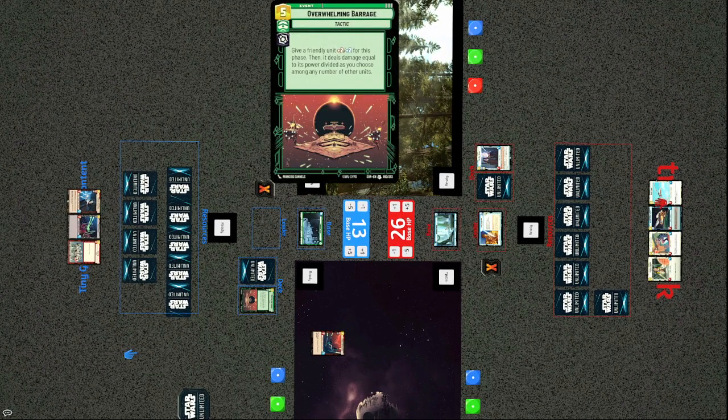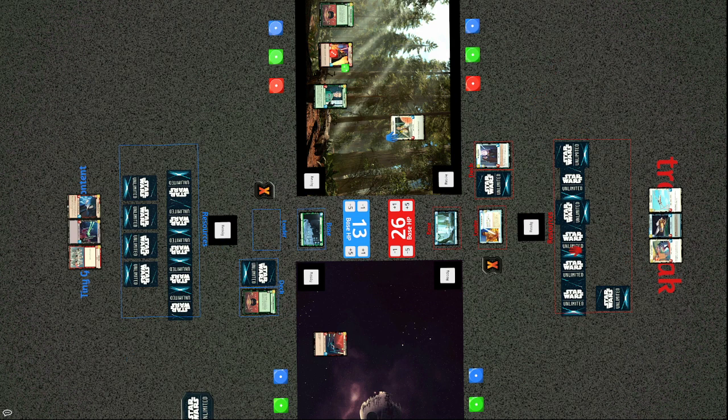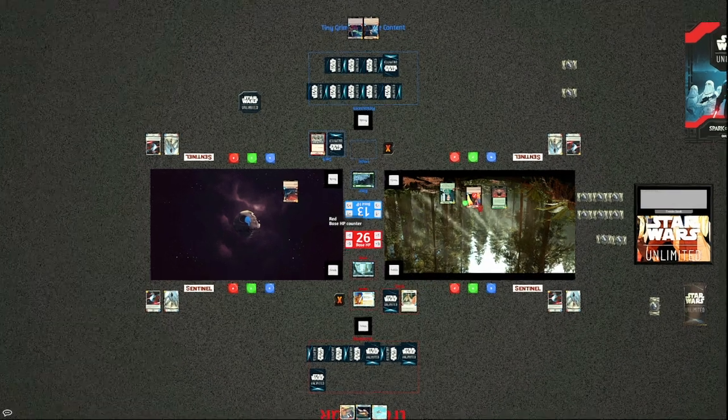Open Fire removes Dodana — deal four damage to a unit. Despite the big differences in life, things look grim for Tracks. A Fleet Lieutenant comes out but doesn't have a lot to do. A TIE Fighter comes out on the imperial side. Tracks takes the initiative and we're going to see a lot of attacks into the rebels.